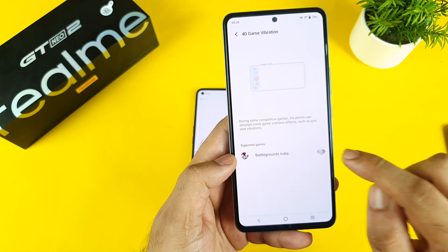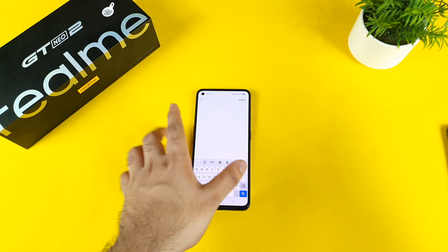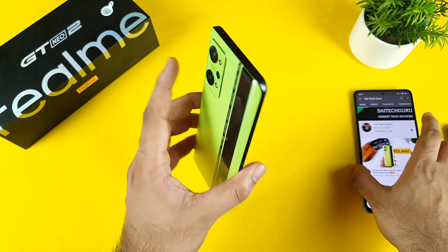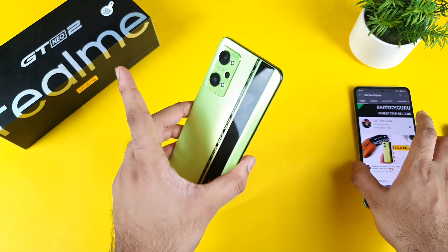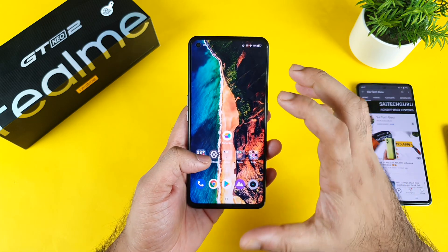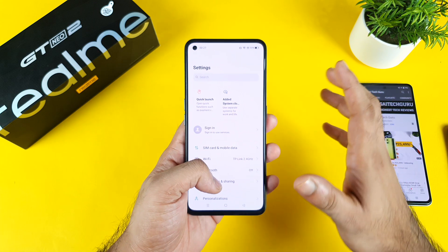You can see the 4D vibration option — you can enable it and actually play BGMI with it on the iQOO 7, which is a real advantage. You need to utilize this kind of hardware with software optimization, but that's not the case in the Realme GT Neo 2. That's slightly disappointing on the software side, but the hardware is really strong and very powerful — so far the best haptic in the Realme phone segment.